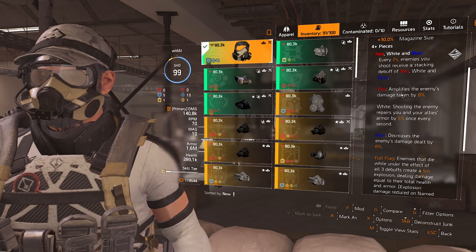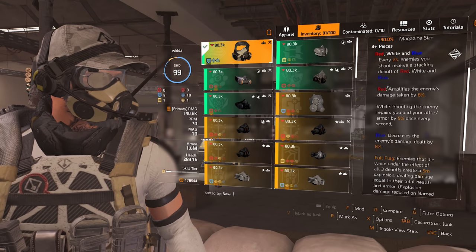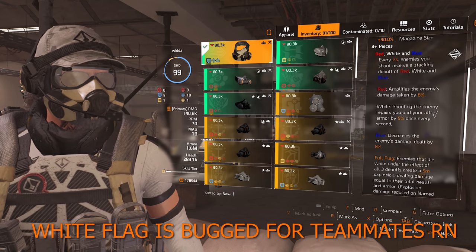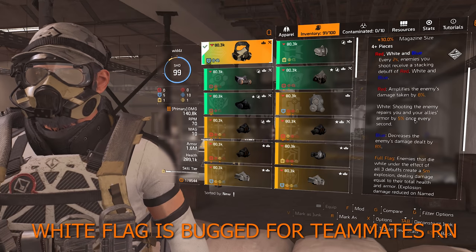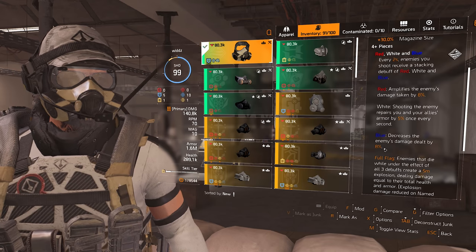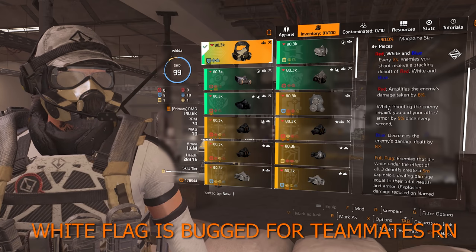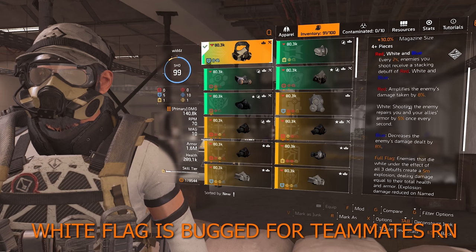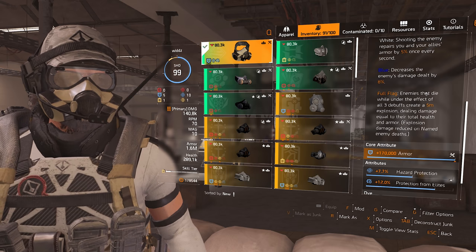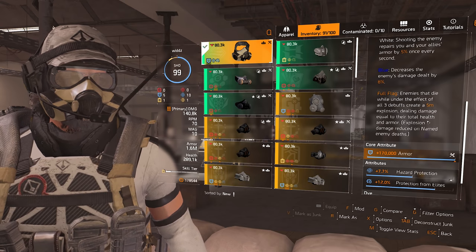Red amplifies enemy damage taken by eight percent — so you do eight percent more multiplicative damage on marked targets. White repairs your armor and your allies' armor by five percent once every second — pretty strong. Blue decreases enemy damage dealt by eight percent. I've heard the white one might be bugged, but even the other two are really good. Full flag: enemies that die under all three debuffs trigger a five-meter explosion dealing damage equal to their total health and armor.